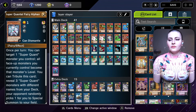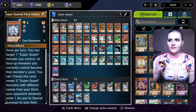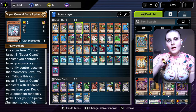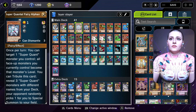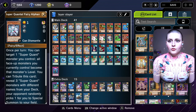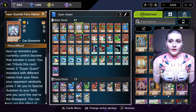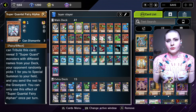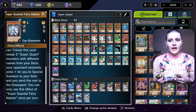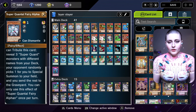Next we have Super Quantile Fairy Alphan, which looks deceptively simple but is super helpful. The entire point of Super Quantile is that they have abilities not only when they're on the field, but also when they're put into the graveyard — whether destroyed by battle or by a card effect. Fairy Alphan lets you, once per turn, target one Super Quant monster you control and make all face-up monsters that level, which is helpful for XYZ summoning.